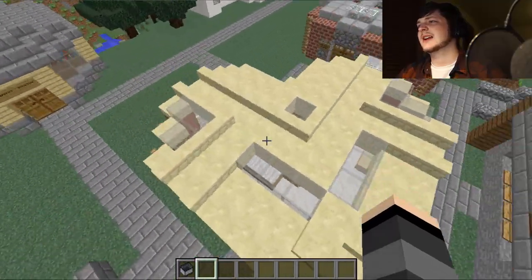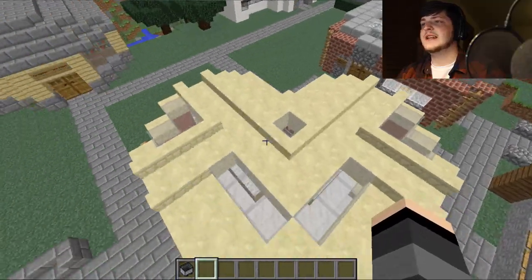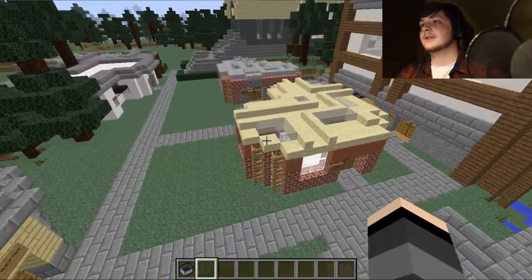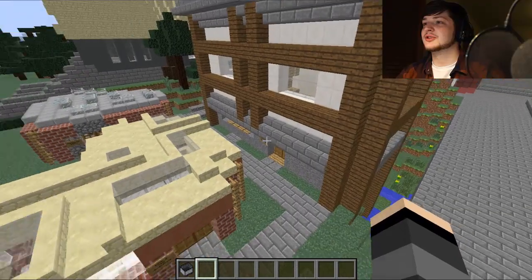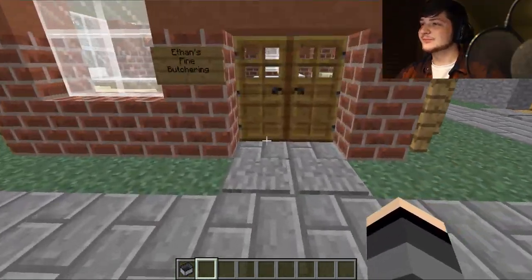I like how the sign has a kind of weird futuristic letter — like a B with an M in it. I don't know, I like it! Hopefully you guys like it too. That is Mr. Ethan's butcher shop and I was very glad to incorporate it into the land.